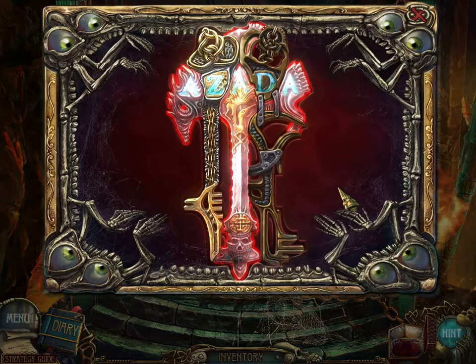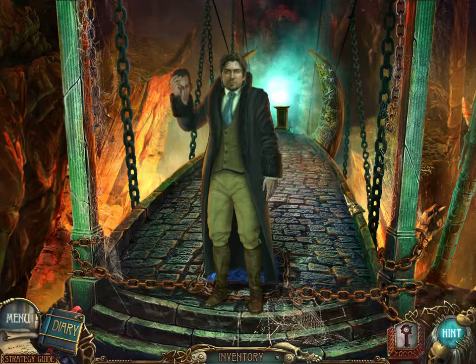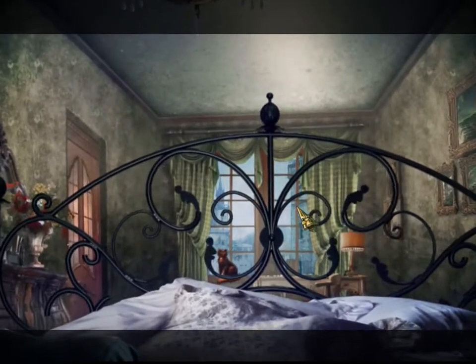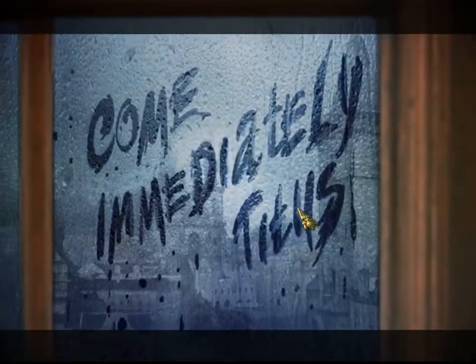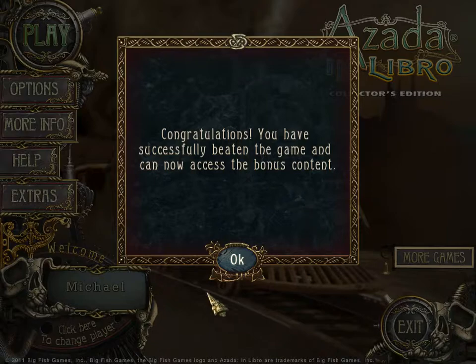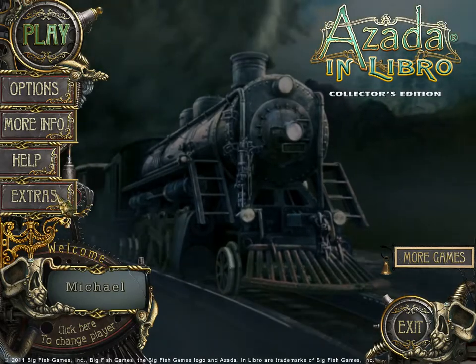That gives me the Azada key. And now it's Titus disguised as the Solicitor. We have successfully beaten the game. Now we can access all the bonus content. That ending wasn't very fantastic — so maybe the ending with the bonus content will be extra fantastic. We get concept art.